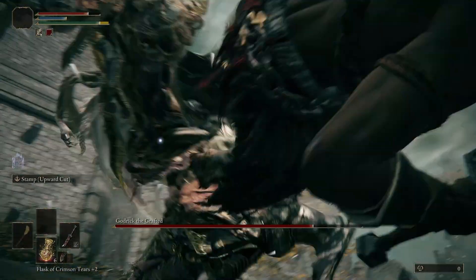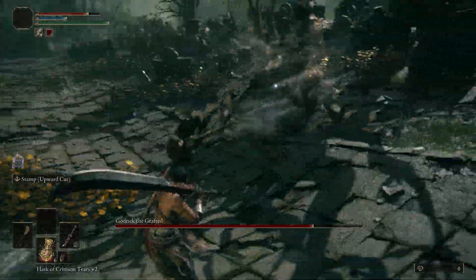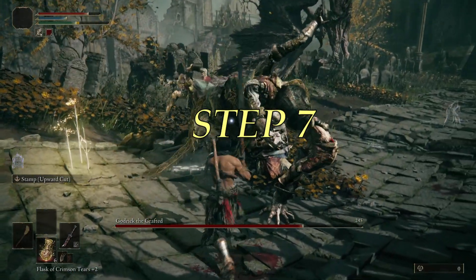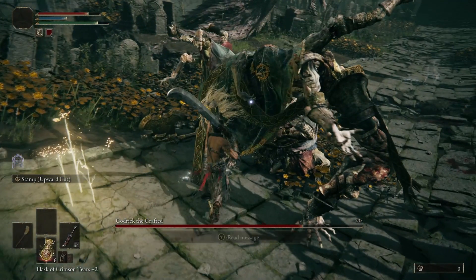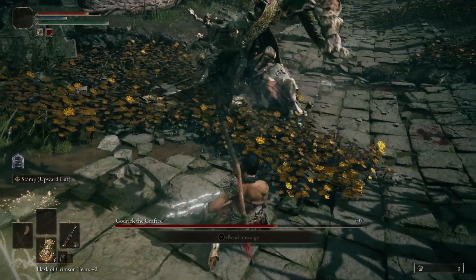On his second roll he will leap into the air and come down with a heavy axe smash. Retaliate. Step 7. In most cases in this game, if you're able to keep up the pace in combat and respond to as many of the enemy's attacks as possible, you can usually break their poise and do a critical hit.